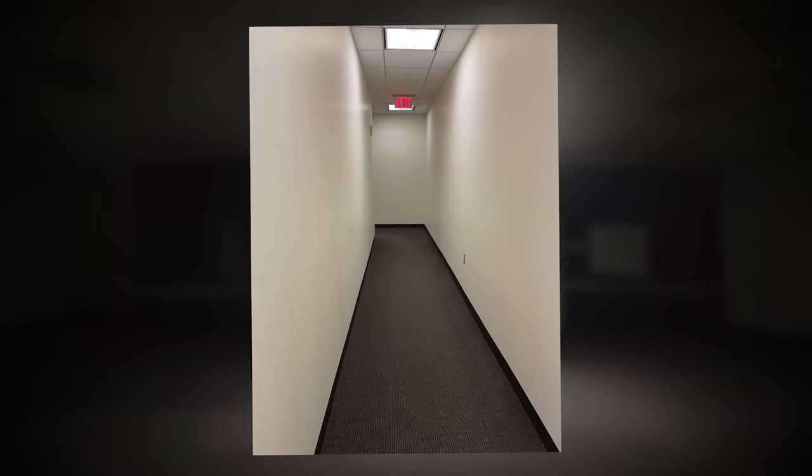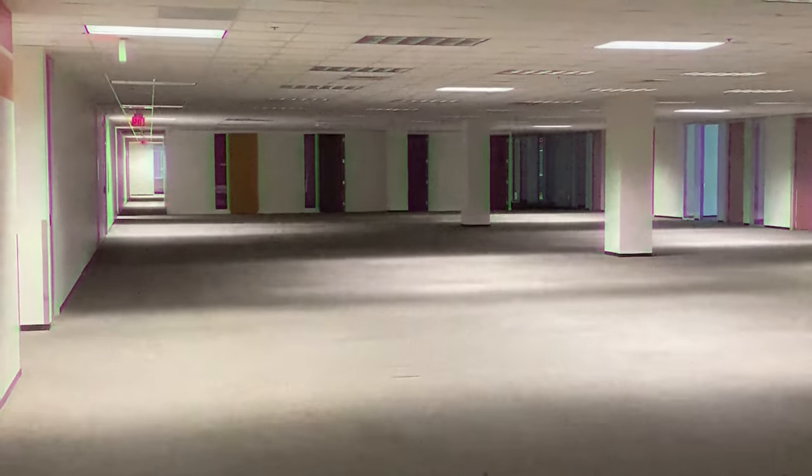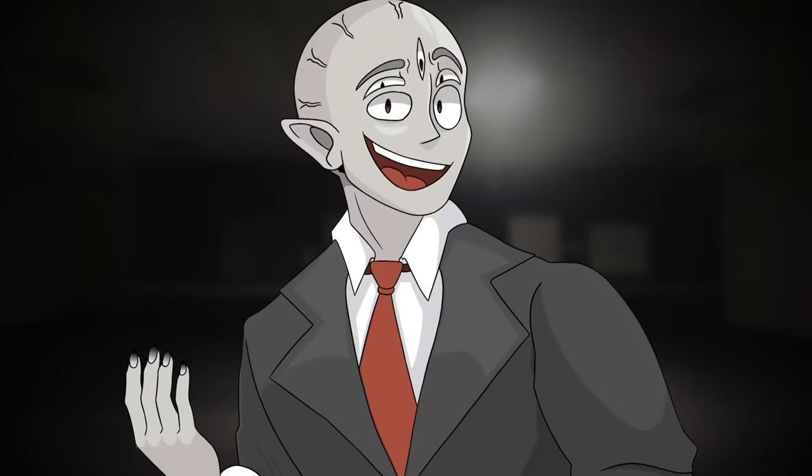The floors are pretty much the same — they can be carpet, tile, or concrete; it all depends on where you explore. However, most of the level has a very empty, very dark vibe to it. There are many liminal corridors that look like they're from office buildings, with doors that shoot off to other complexes as well. Some places have no working light sources, and others have very dim and buzzy light sources. It's all very inconsistent.